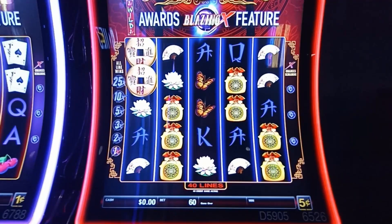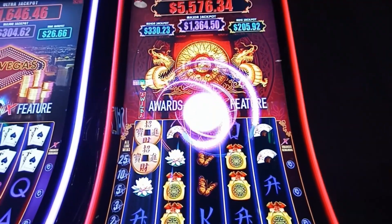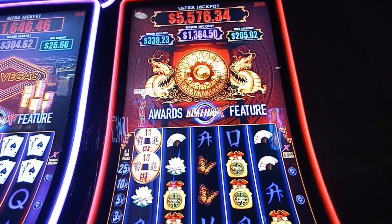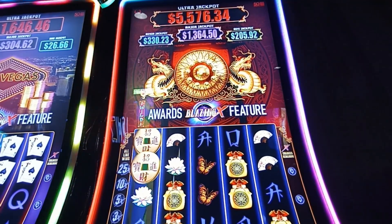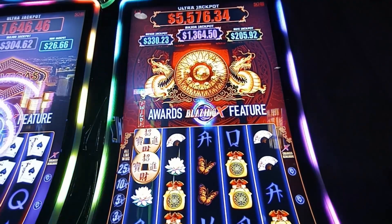There's no good setup for the camera, so this is kind of what we got here. Let me show you up top real quick — you're going to see those progressives. So we're looking at: the ultra jackpot is $5,576, the minor is $330, the major is $1,364, and the mini is $205.